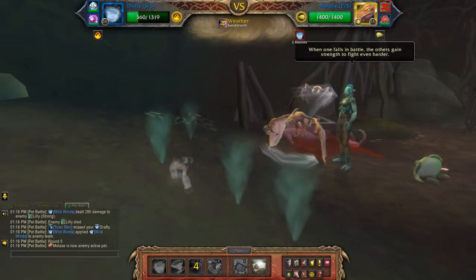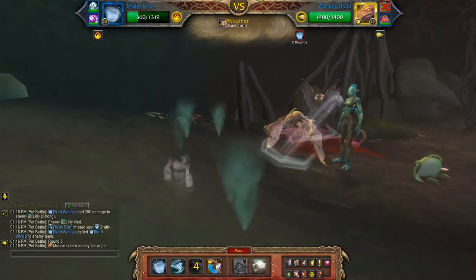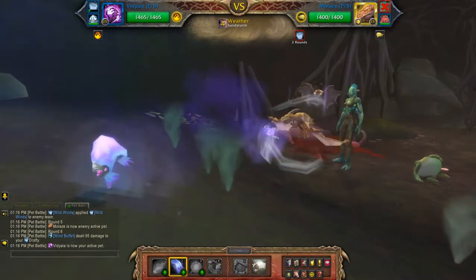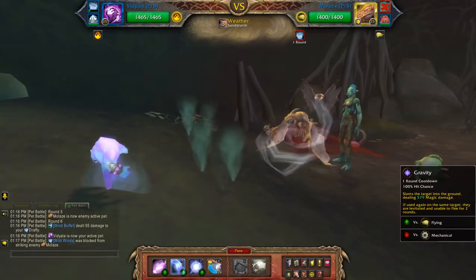So with the second pet, he's going to try and switch you out — actually he will, since I'm slower. So you can just pass here or throw an ability out, doesn't matter. Now I'm going to hit Gravity.